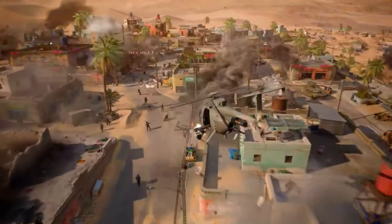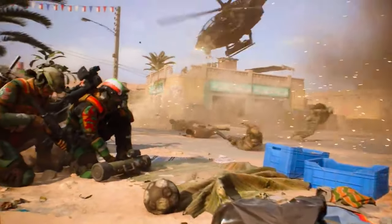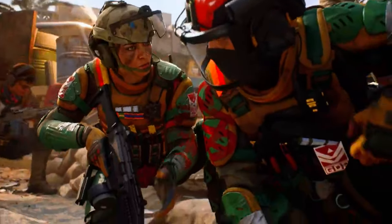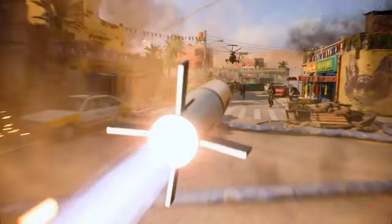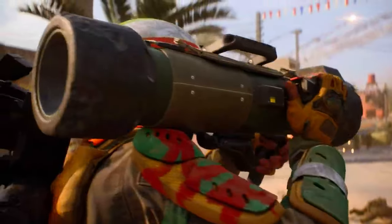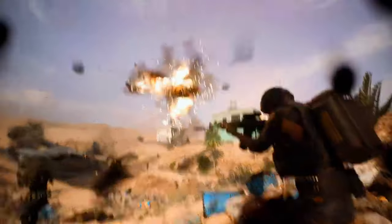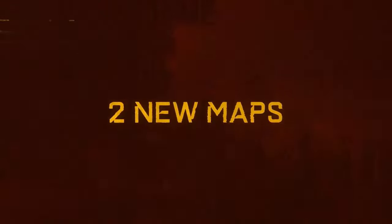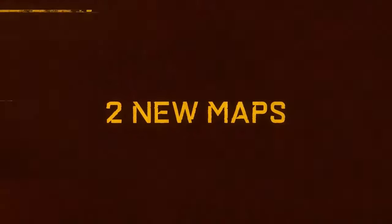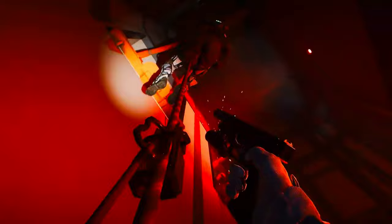Now to the funny part - the second map of Season 7. We literally get the Stadium from Hourglass. I think it was Season 6 where they reworked Hourglass to be more playable and cut out the huge Stadium section to make the map smaller. Now we are getting the section they just cut out as a new second map.